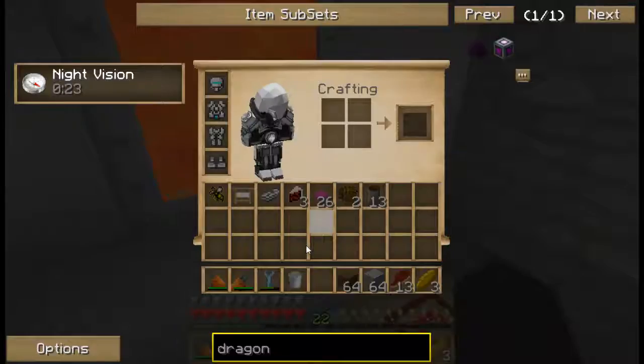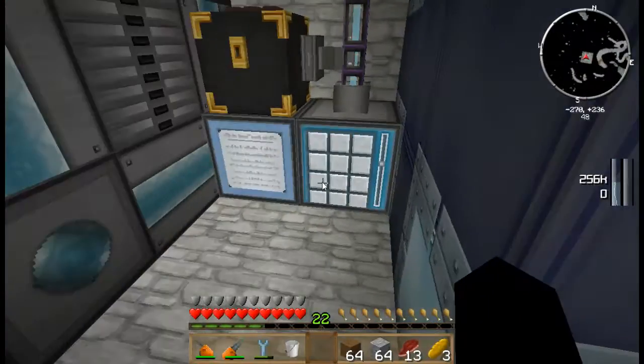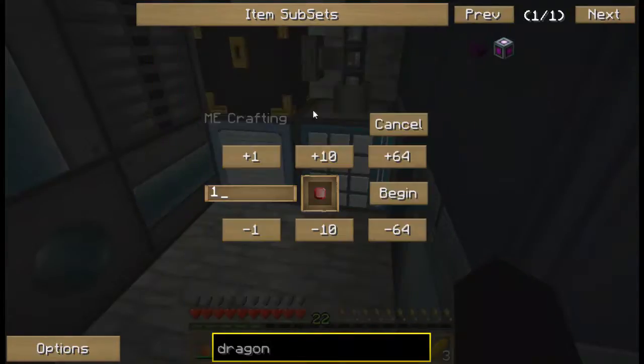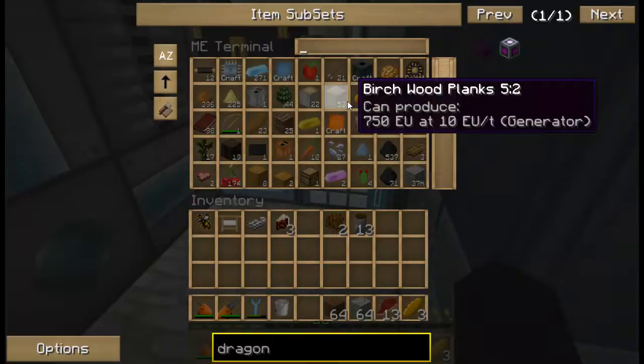Should I grab that UU matter? Yes I did. So I will look for rubies. If each takes 7 and I've got 26, I get 3 — and this is times 2, so it'd be 6.